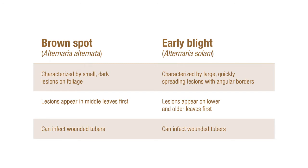Both of them really thrive in warm temperatures and high humidity, and they have the ability to infect wounded tubers. So once brown spot and early blight are established in the tuber, your crop yield is drastically reduced.